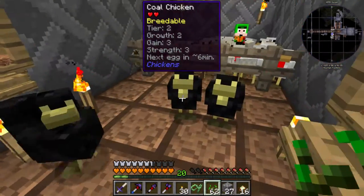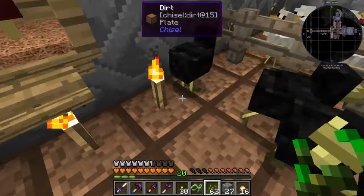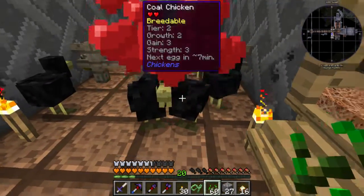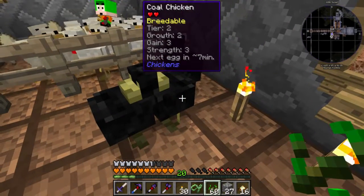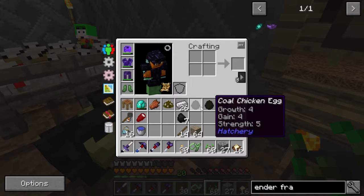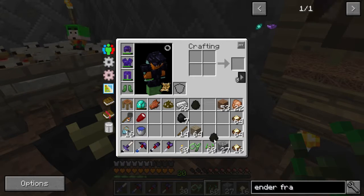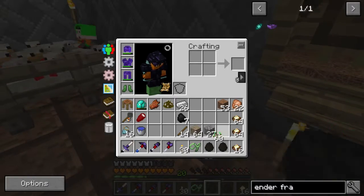We'll give you that chicken egg. And those guys will give me that chicken egg. Alright. So, four and five. Growth four, gain four, strength five. So we're getting there, we're getting there people.